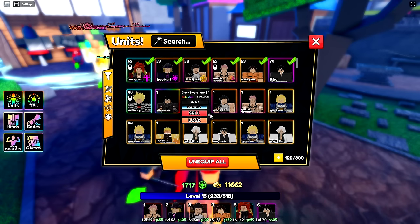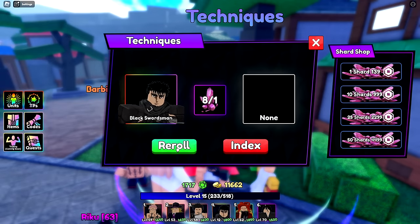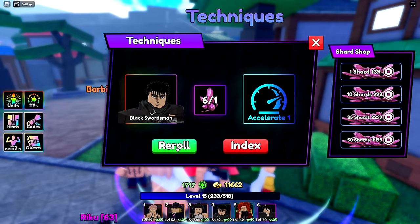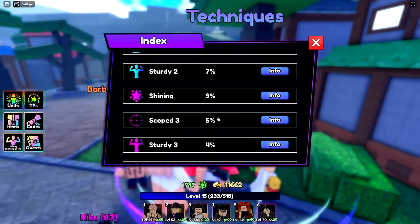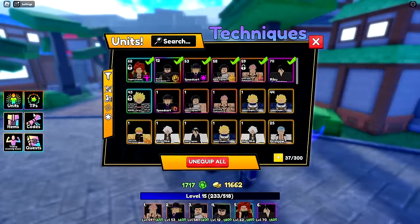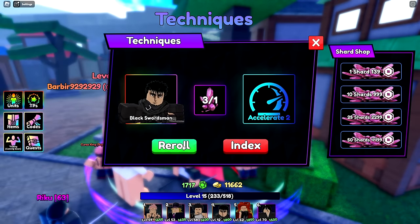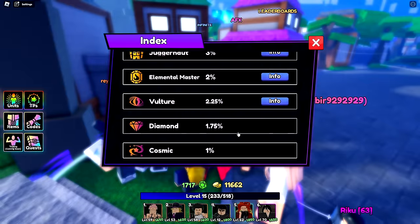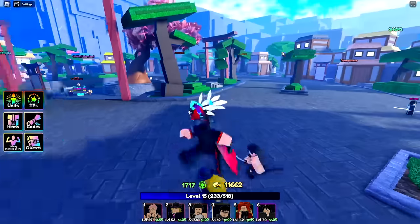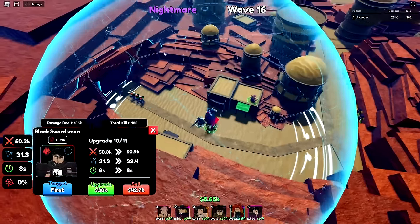Guts is level 12 and no evolve yet. We only have 8 rerolls sadly. Rolling traits: Element Master gives +5% damage, 0.5 DOT duration, and 0.75 DOT damage — I think DOT is damage over time. He does have placement DOT at 900. Let's reroll that. I can't get more rerolls easily — I don't know how to get them normally.